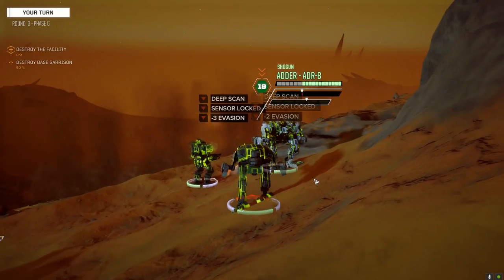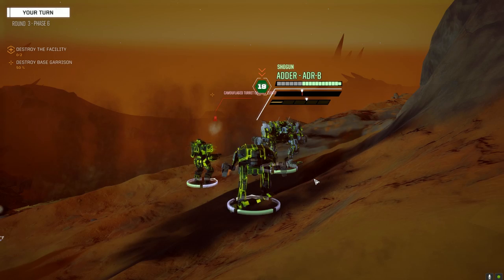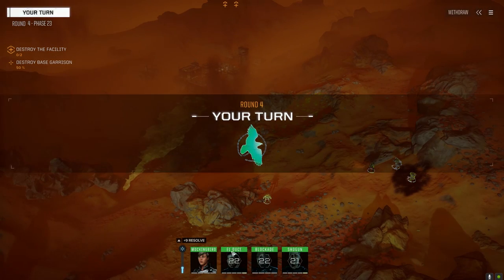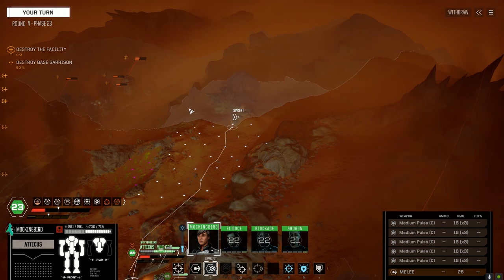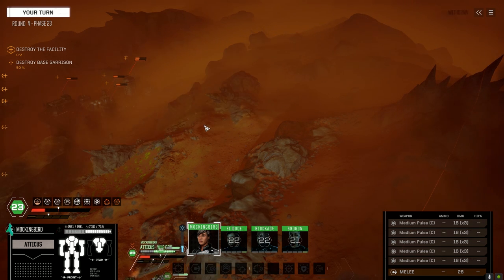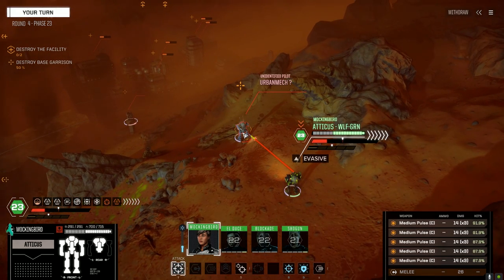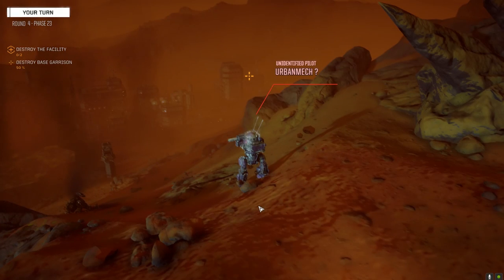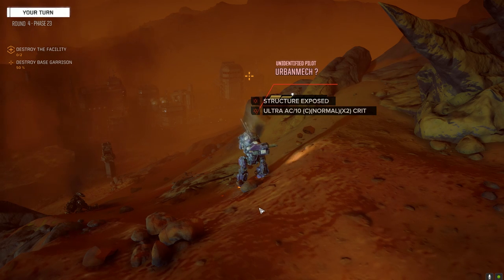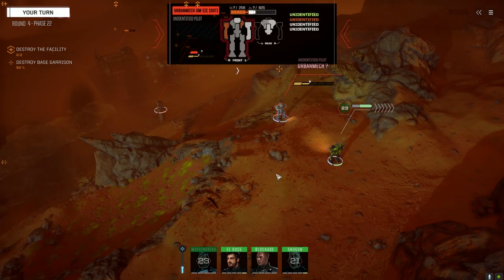Here comes the rain. Somebody over here — I need you to take care of that. Don't want to go too far, I don't really know where he is. There you are. Want to see why pulse lasers are better than AC? Yeah, he's melting — he is melting.